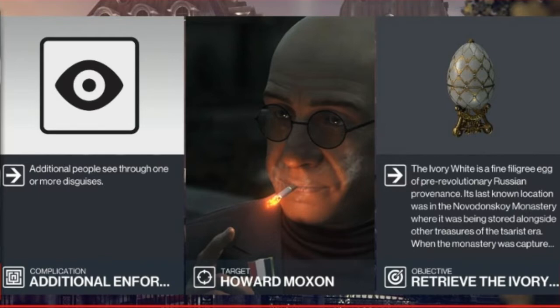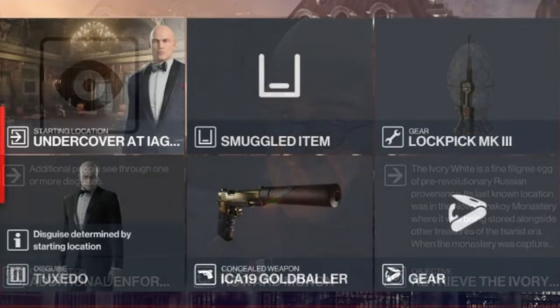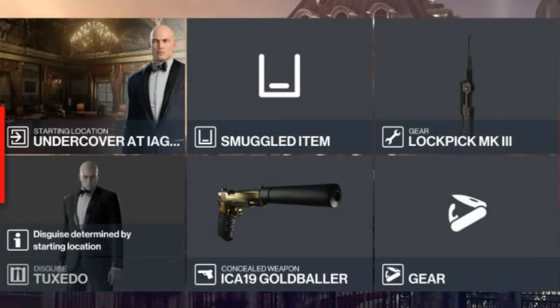We have additional enforcers throughout this arcade, and also whilst taking out Howard, we need to retrieve a filigree egg. So we will be starting undercover at the Iago Auction, and the only item we need to bring with us will be a lockpick — our ever-trusty lockpick.